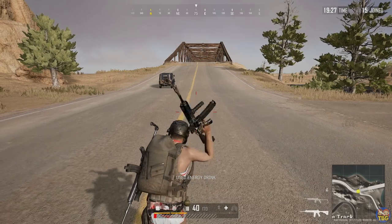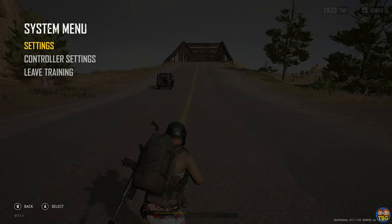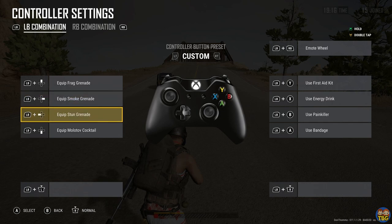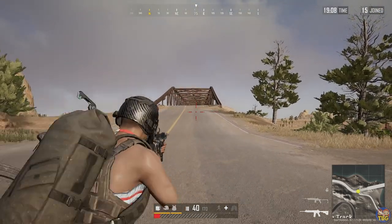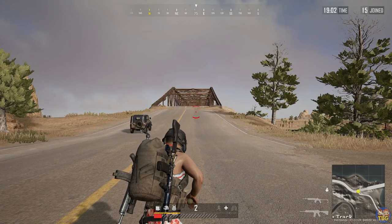You can also do the same thing for throwables. I do have that set up but I haven't actually really started using it — it's not something I've trained myself to do yet. It would definitely be useful but I've just not really brought it into my game. I do have it set up so I could press LB and up on the d-pad, or right, or whatever to equip different throwables, and you can see it switches between them by doing those keys.